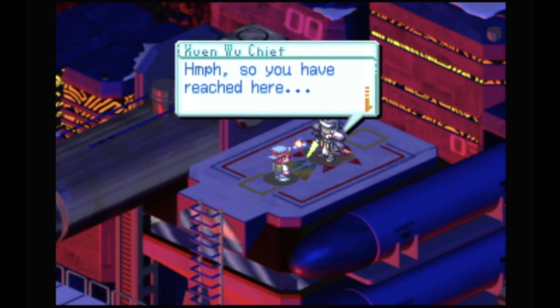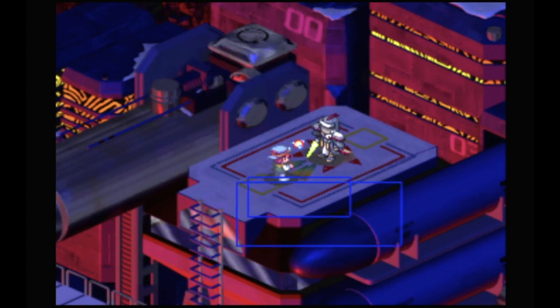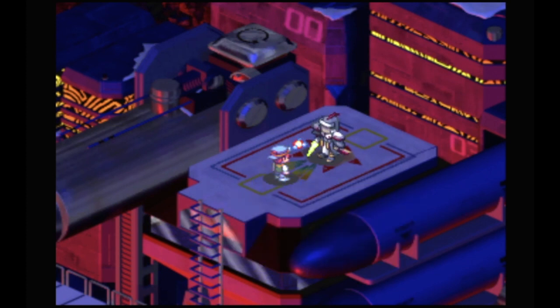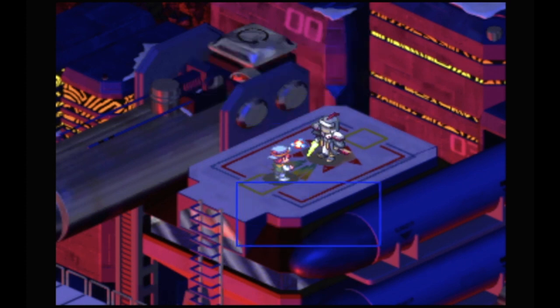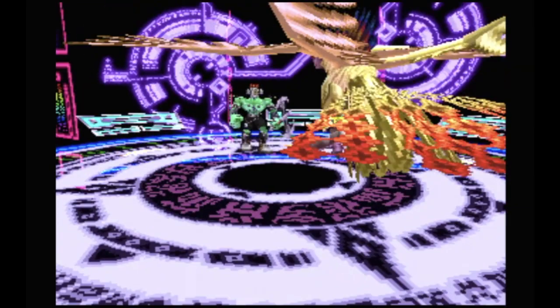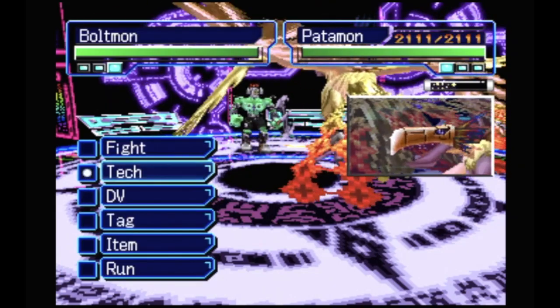We're all healed up, we have Patamon at the goal. Let's hope he's got some digimon that are weak to magical attacks. 'You look the same as all the other guys.' Sup, Swen Woo Chief. 'You have reached here — I should have known from the defeat of the others. You have the black ID pass? Yes I do. Do you want it? Then fight with me and take it from my hand.' You betcha. Oh god, my guys are too good — Voltmon, okay!